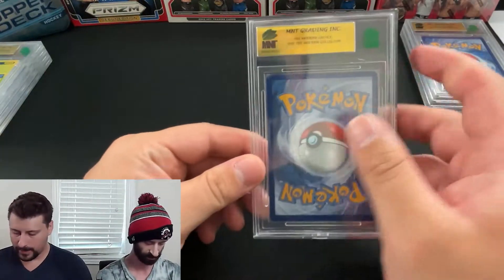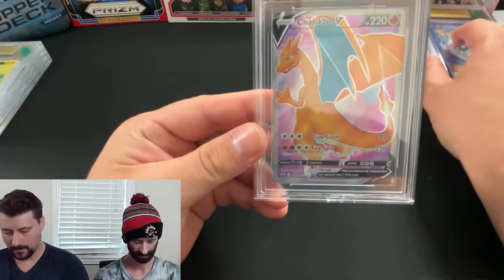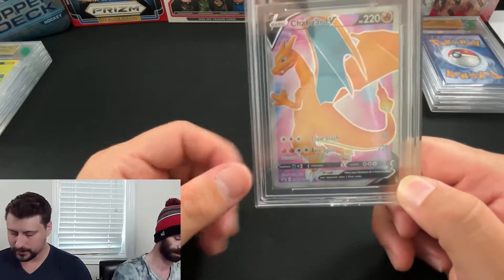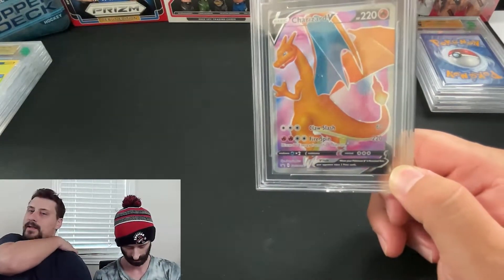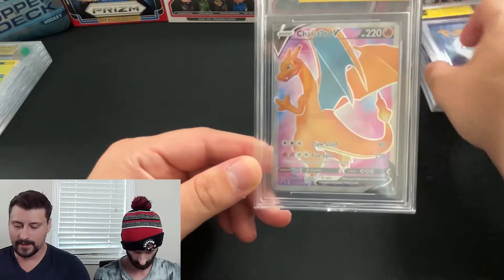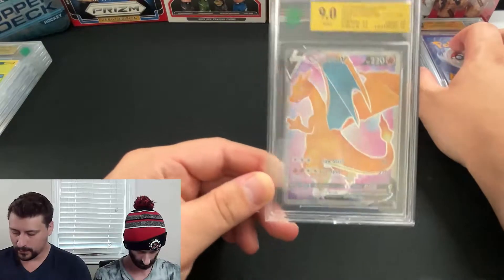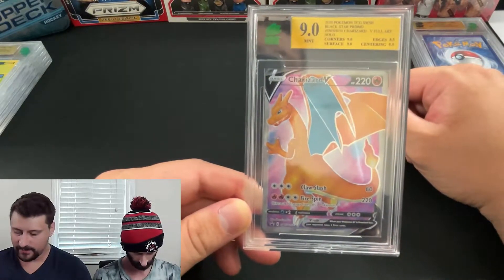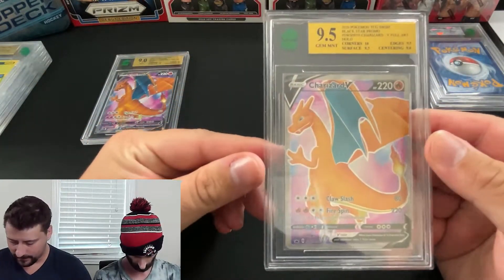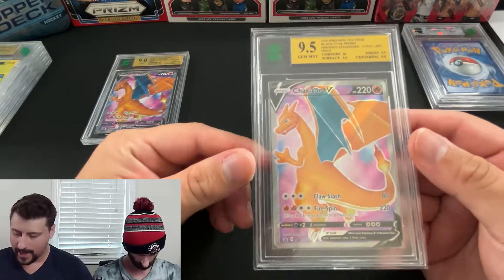Next Pokemon card — another gold plate — this is a Charizard V, a Champion's Path promo black star promo card that came in a little plastic wrap inside the pack. It's not a rare card by any means, but it is Charizard. We graded this card three times: the first got a 9 with 8.5 edges and 9.5 centering; the second got a 9.5 with a sub-ten on corners and 9.5 on edges and surface.